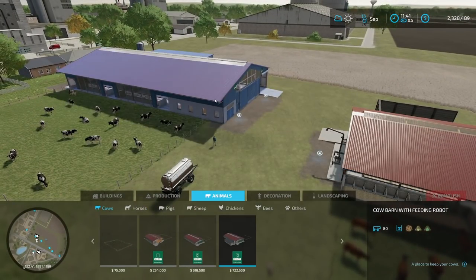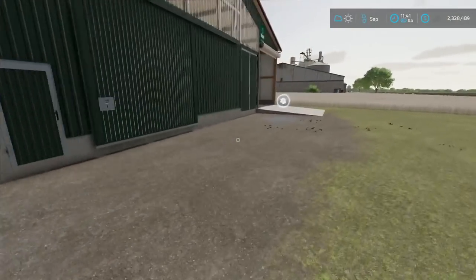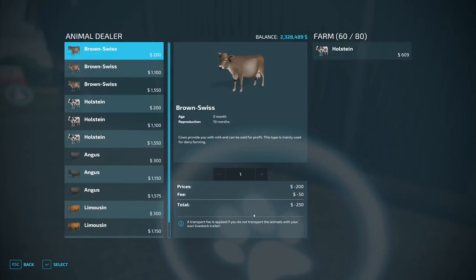Go ahead and place it down, then you've got to buy your cows. You can go up to the barn and go into the animal dialog box. If you don't want to have a fee for buying and selling you can transport them to and from the animal dealer. I have a separate video showing that process that I'll link below.